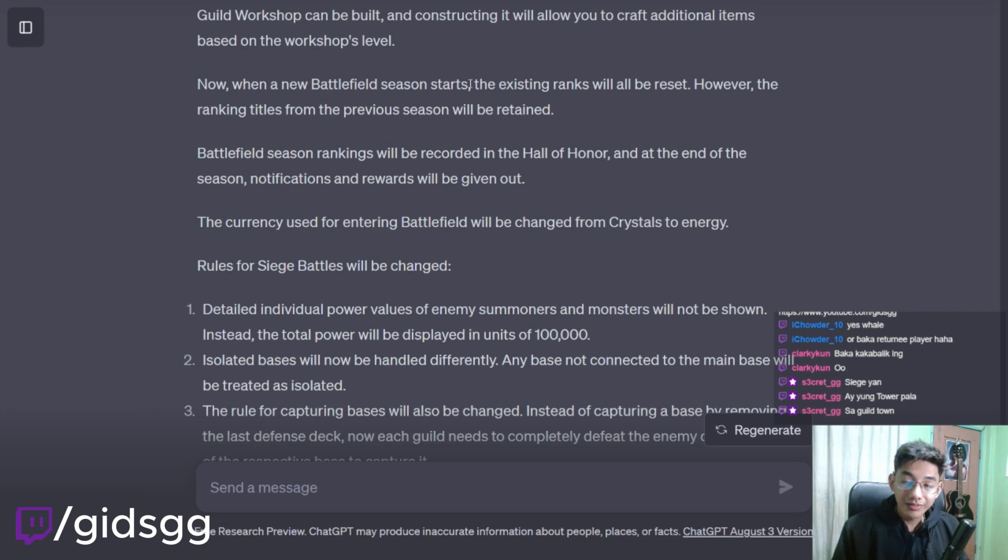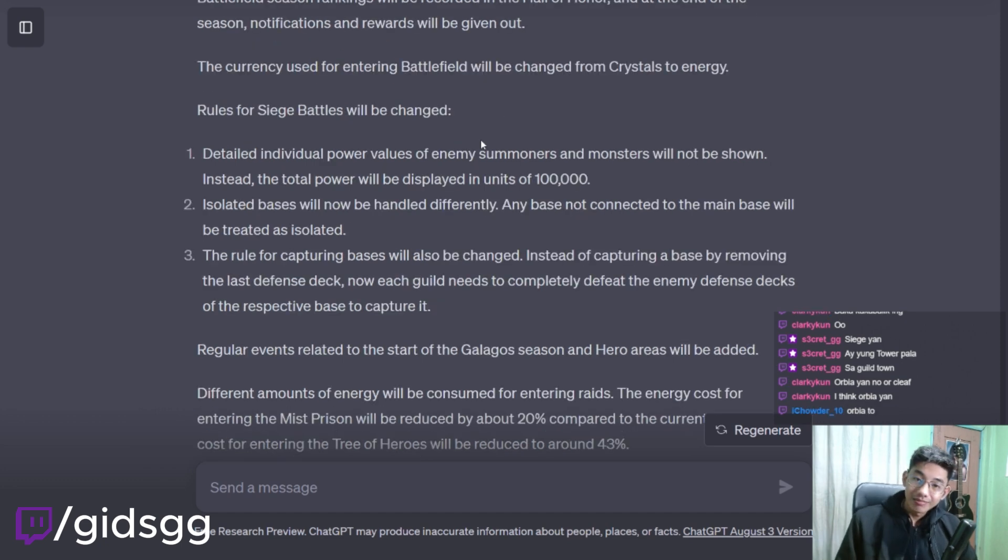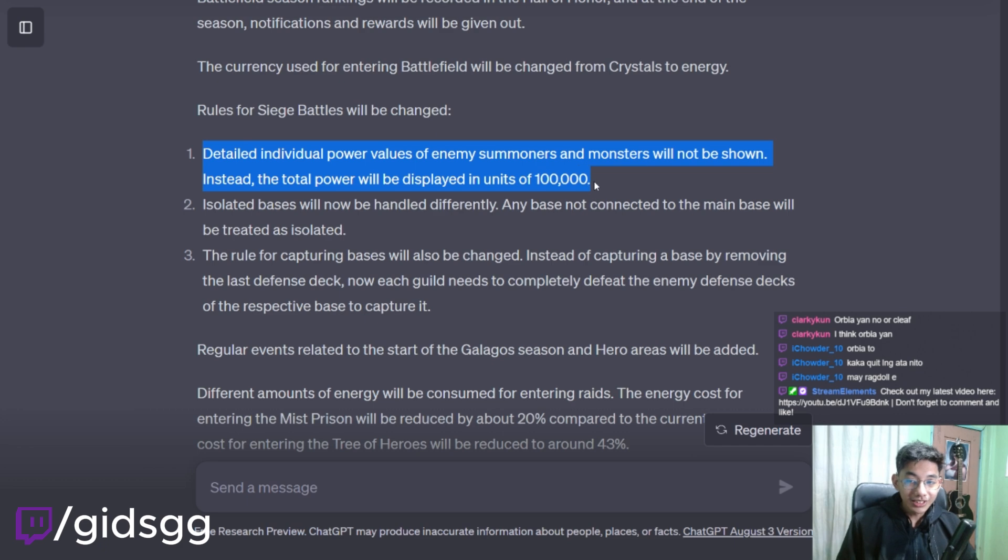When a new Battlefield Season starts, the existing ranks will all be reset. However, the ranking titles from the previous season will be retained. Battlefield Season Rankings will be recorded in the Hall of Honor at the end of the season, and notifications and rewards will be given out. The currency used for entering the battlefield will be changed from crystals to energy. Battlefield recharges are going to use energy now — not sure if that's good, but I don't recharge anyway so meh.